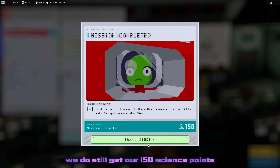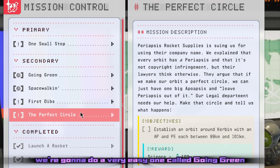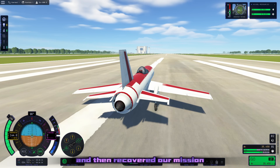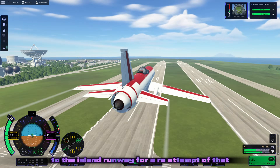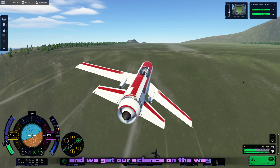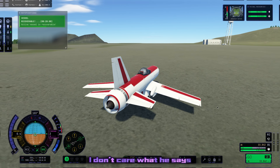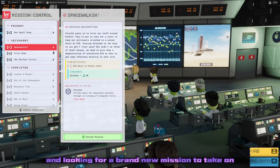But we do still get our 150 science points and several new missions to play around with. First we're going to do a very easy one called Going Green, pulling out our science plane from last video. We could have just done this on the runway and recovered, but we're going to fly over to the Island Runway for a re-attempt of that horrible landing from last episode and get our science on the way. And obviously we have a perfectly smooth buttery landing that did absolutely not give Jebediah whiplash - I don't care what he says.